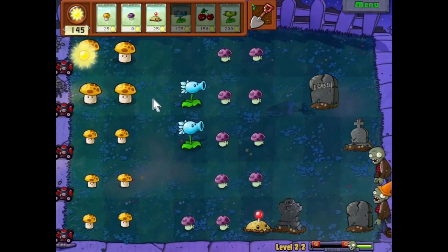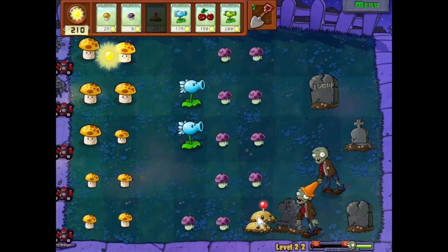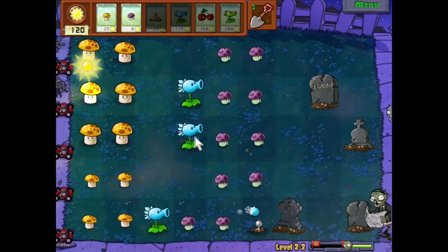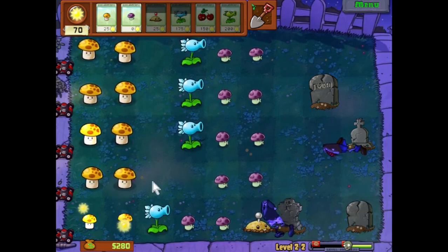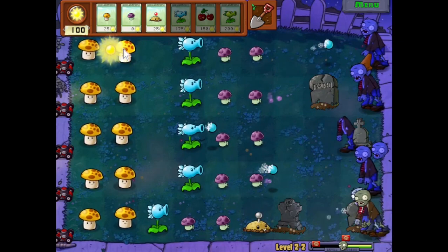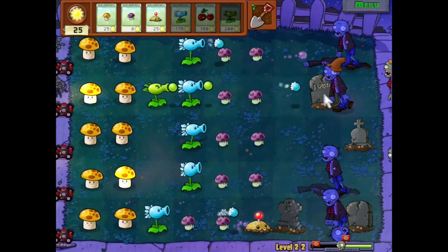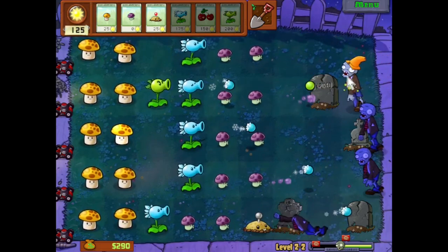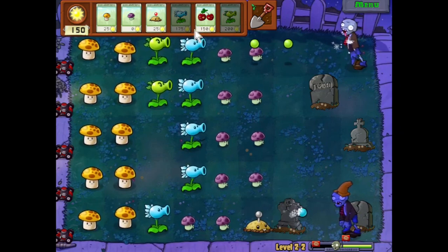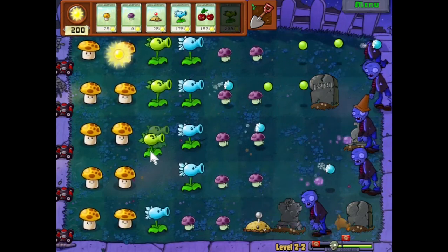Let's keep going with the Snow Peas here. This Cone Head can actually get blown up by this Potato Mine, and it's not too big of a deal. We can put the Potato Mine back down as soon as he gets blown up. But we do have more than one wave, so let's go ahead and Snow Pea this guy so we don't have any issues. Graves don't get activated until later, which is great for us. So we don't have to worry about these graves coming up until the last flag.